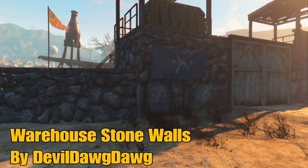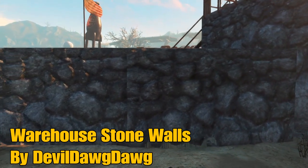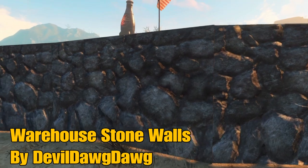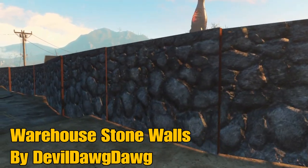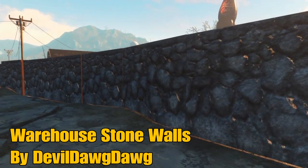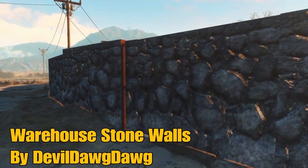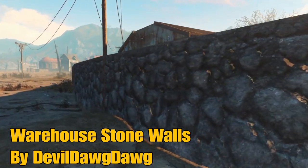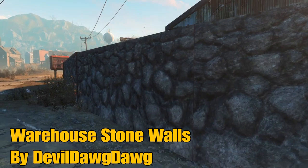The next mod we have here is Stone Walls by DevilDogDog, which is awesome. It gives a new element into the warehouse wall section, giving you the stone wall effect. I was messing around with it in my Fort Benning stream, and it's really cool. It makes the base look a bit more lively, and I like the design of how Fort Benning would look made out of completely just stone walls. It has a great little curve to it coming up here.